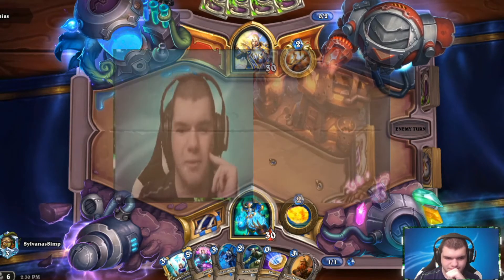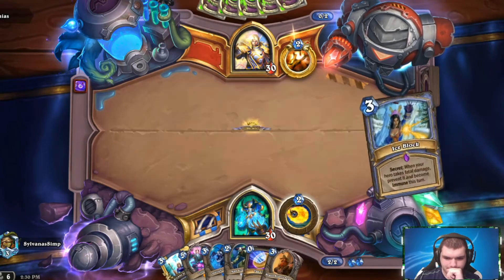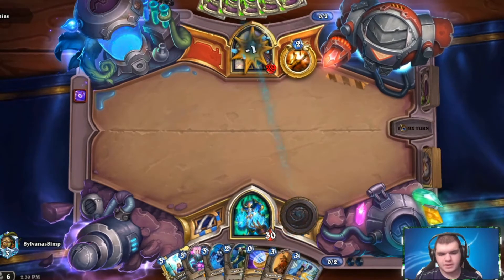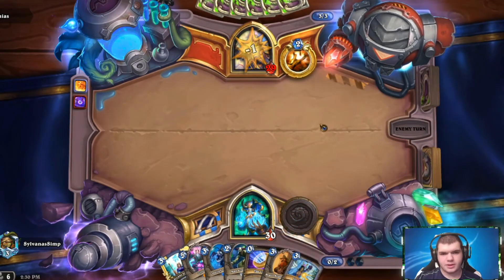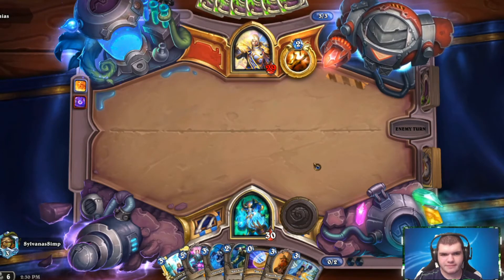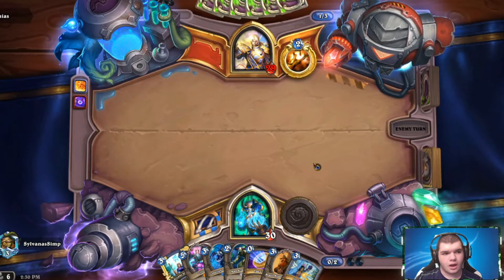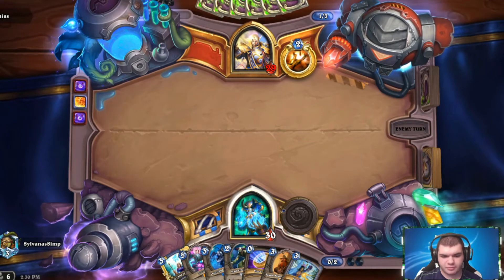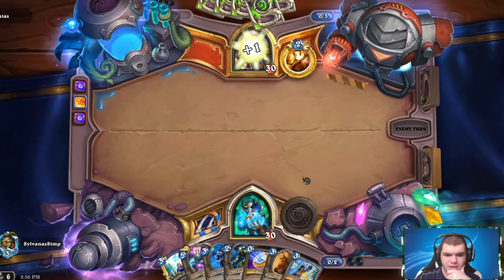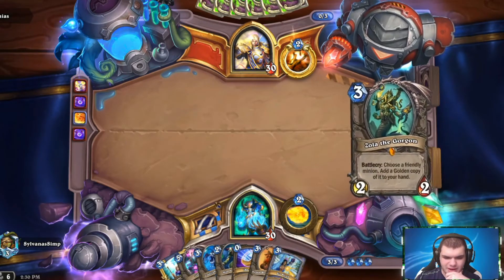They threw away Raza right there and then they concede — that still keeps them at a full hand. We want to try to overdraw them. Oh okay, so it's not Reno Priest. Scratch that. If it's not Reno Priest, overflowing them isn't nearly as important.